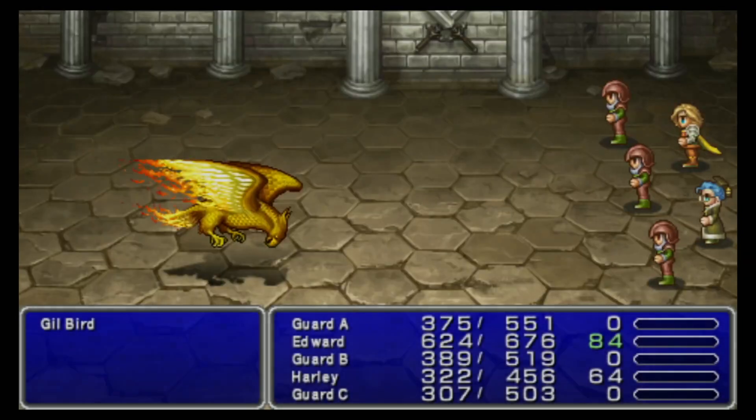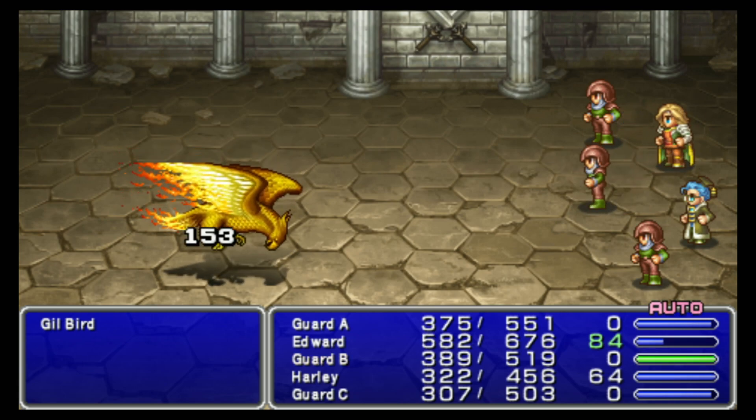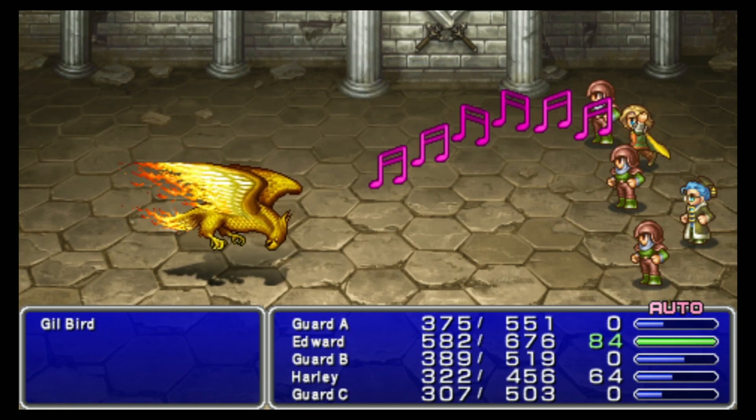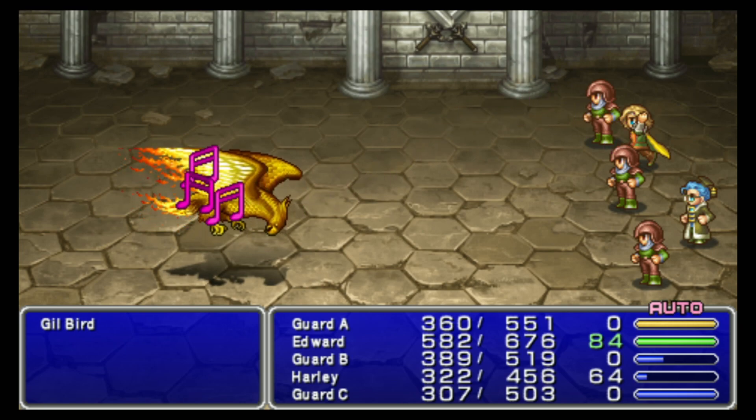If you have the level band — which you can get from this dungeon at the end — you'll want to unequip it at this point on Harley for a rune armlet. If you have a second rune armlet, you could put it on Edward, but I don't bother. You do have the Gilband, right? Okay. Talk to this guy during a new moon — he only shows up during a new moon. We fight the Gilbird, and this guy will not run away. He will, however, use Beak on me to petrify, so I need to cure it. He also has bad breath, but hopefully he won't use it.